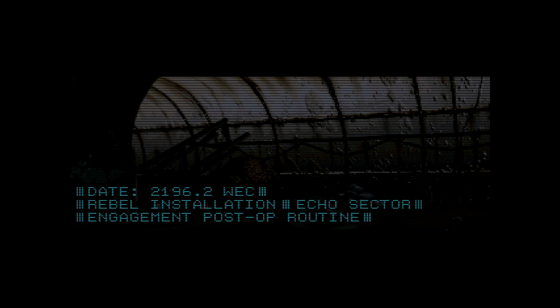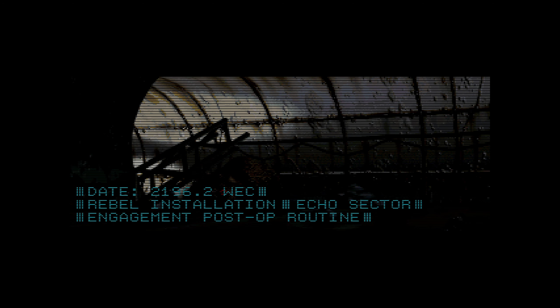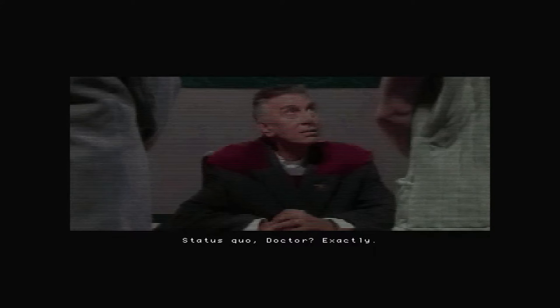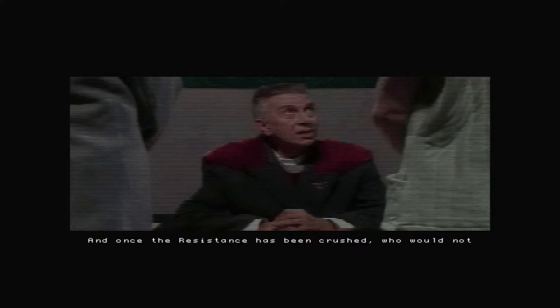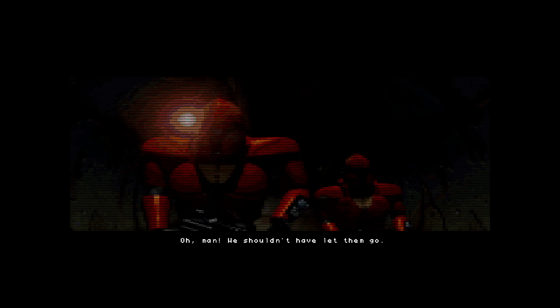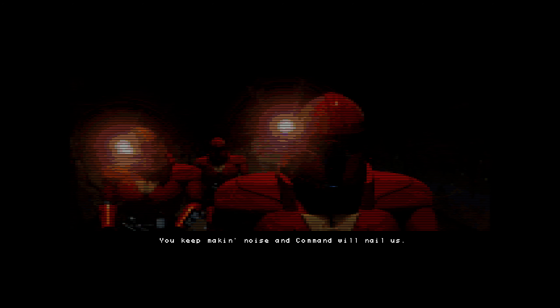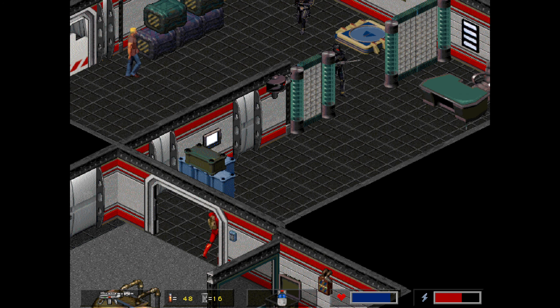Crusader is set in a dystopian future of the 22nd century, where the world is owned by a powerful corporate entity known as the World Economic Consortium. It became a new-age tyrant — denying people's basic rights, destroying freedom of the press, and taking 90% of earnings. You play as an elite soldier, a killer who serves this corporation and is called a Silencer. But rather than killing quietly like a hitman, he has a bit of a Rambo style — going in and killing everything in sight.